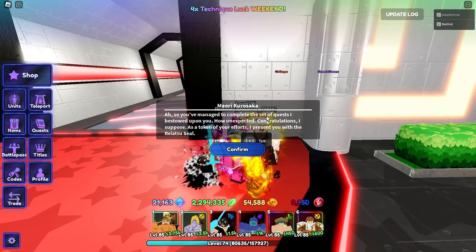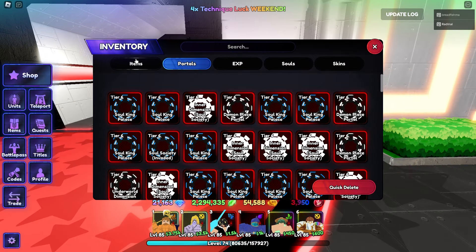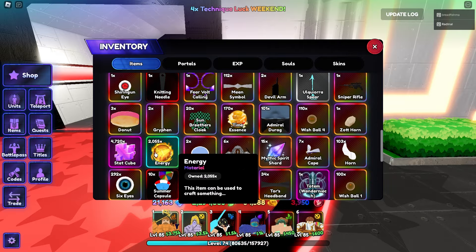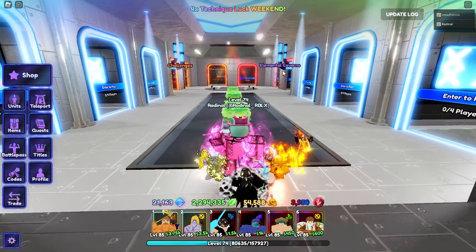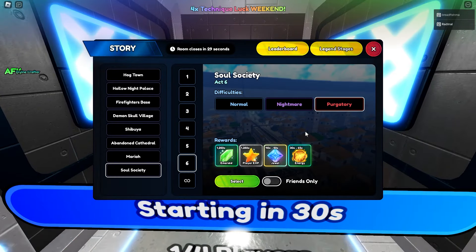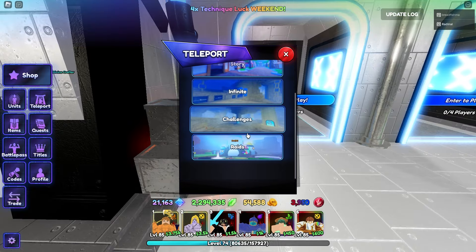He's first going to ask you for 2,000 energy — that's this energy right here. If you need energy, you need to do the Soul Society story stage. I'd recommend farming Purgatory on this — it's AFK farmable, very easy as well. You get 30 to 65 per clear. You can also trade for it; that's how I got mine.